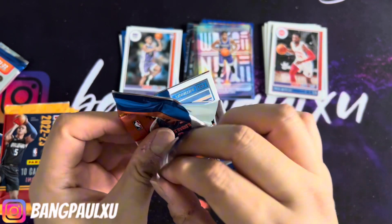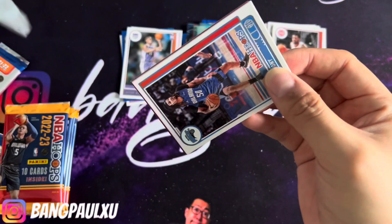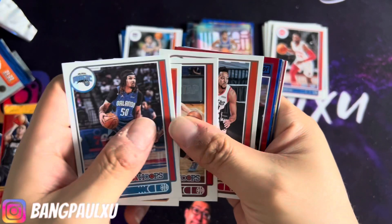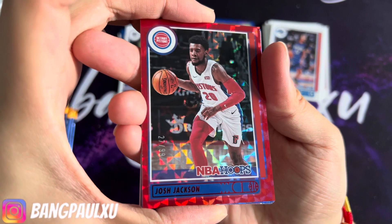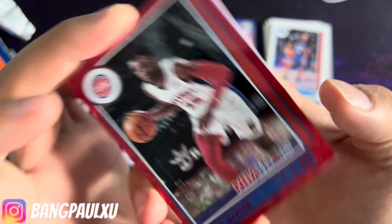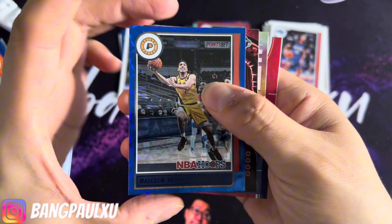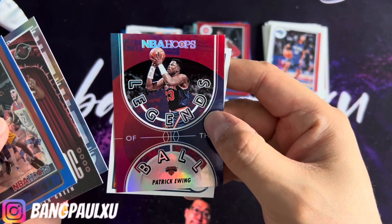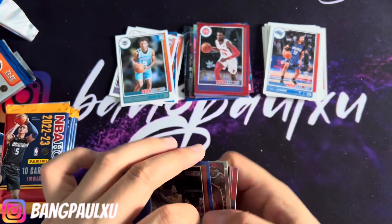Last pack. We got one number card — usually get about one, sometimes two, usually out of 99. You can get lucky and get one out of 49 or 25. Cole Anthony — I see a red parallel — Carmelo, CJ. Here come the red parallels. We have a Josh Jackson Pistons — jersey match — 27 out of 99. We have Malcolm Brogdon, a Jalen Green, Josh Giddy, a hollow of legends Mr. Patrick Ewing, and we end off with a James Bouknight rookie base.